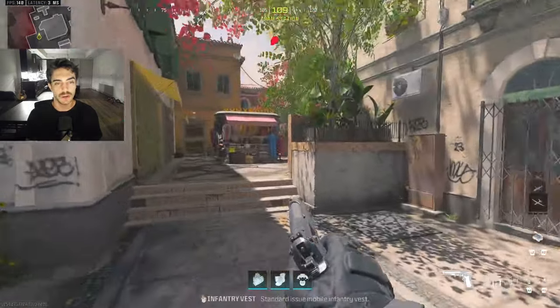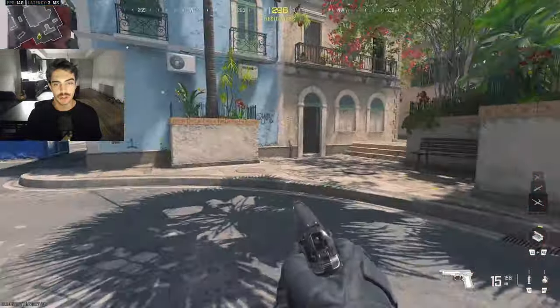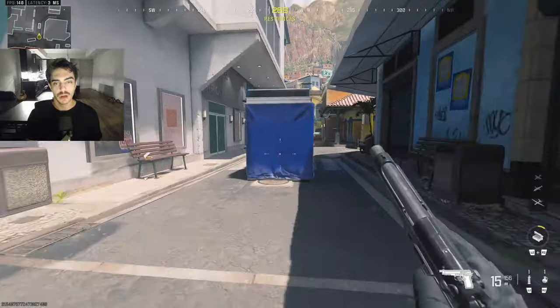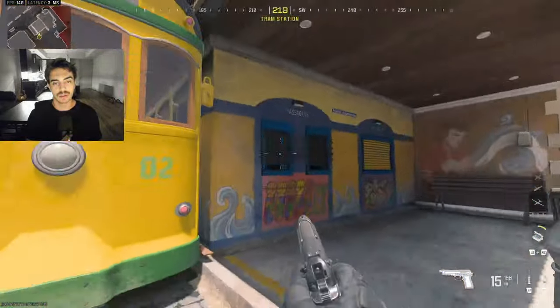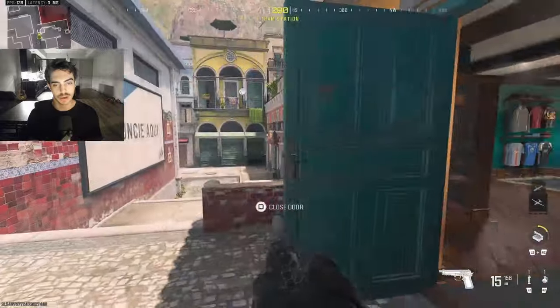We're going to start here in this spawn. Here we have 'useless' — this little area over here we're just calling useless. I've also heard it called jungle or something, but we're calling it useless just because it's a back corner and you're not really going to be here much. Moving over towards here, this is going to be 'shops.' Some people are calling it yellow, but we're calling it shops because there's a gift shop over here. So they're spawning shops.